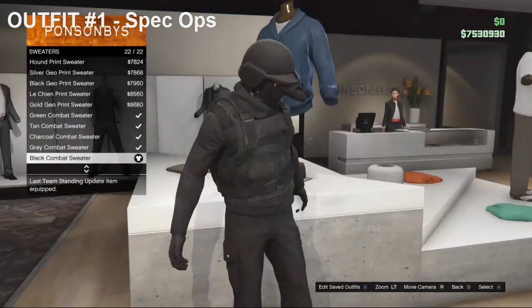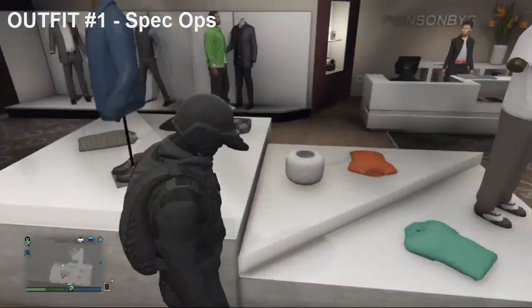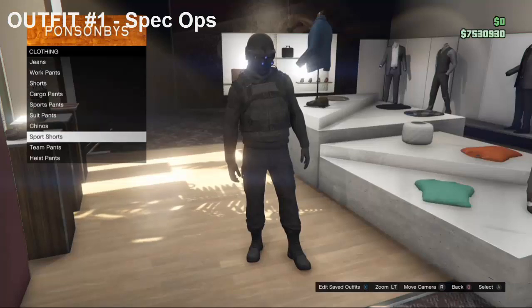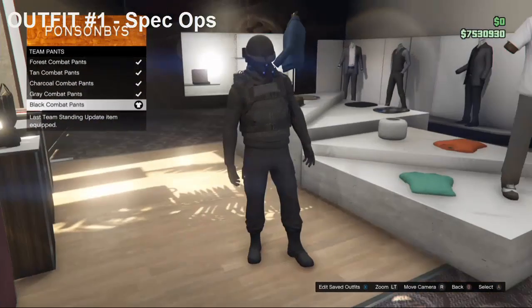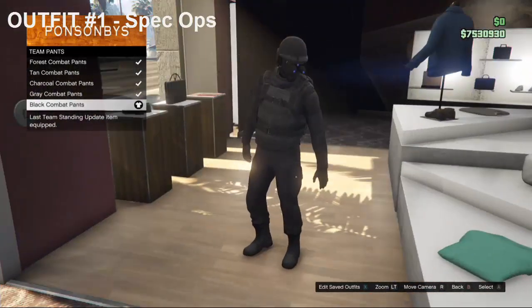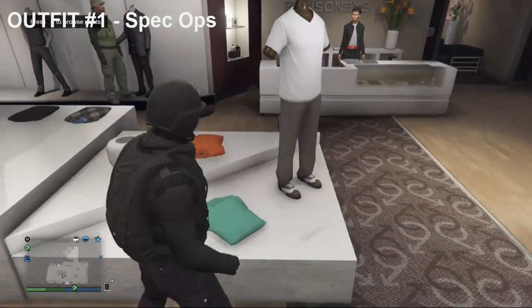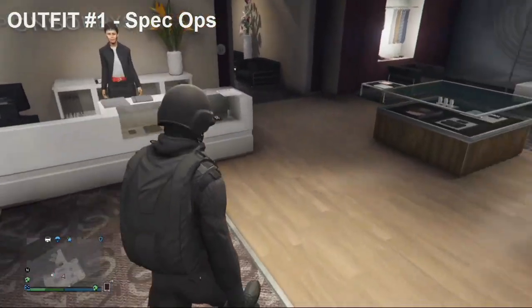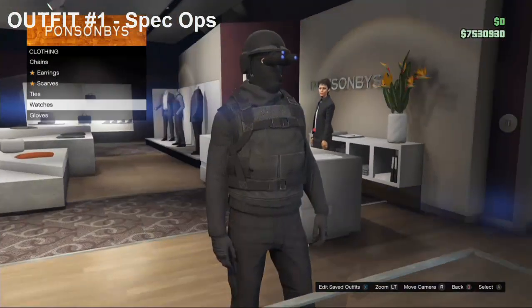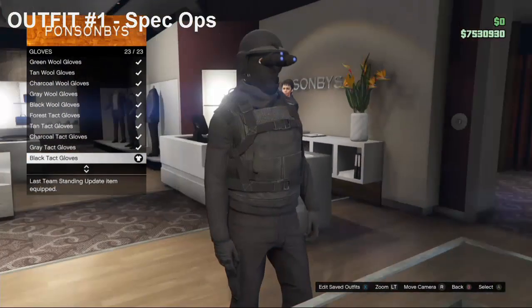Once you have that, you want to back out, head over to Pants, go down to Team Pants, and purchase the Black Combat Pants you see I'm wearing. Just use the normal boots that come with the pants, then you want to back out of that.